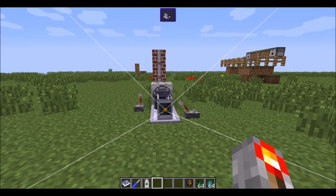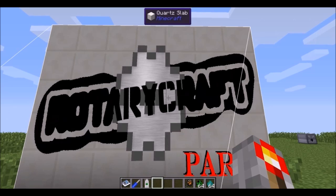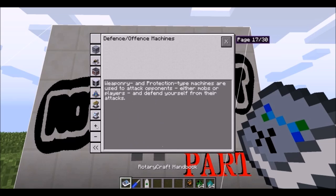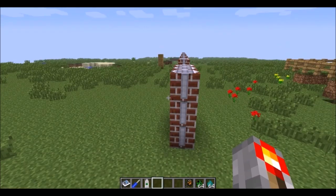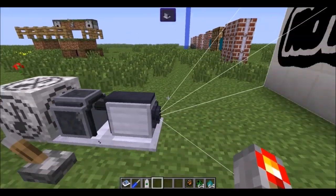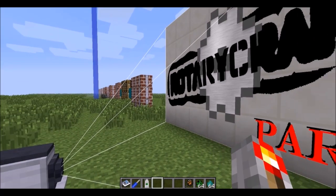Welcome back everyone to Rotarycraft Speed Spotlight. We are now on to part 6. That means we are covering everything from defensive machines to offensive machines, to surveying machines, to cosmetic machines. There is a ton I want to cover in this and everything in it is so cool. I got to experiment with all these things and they are just amazing. Time for me to show you them. Here we go.